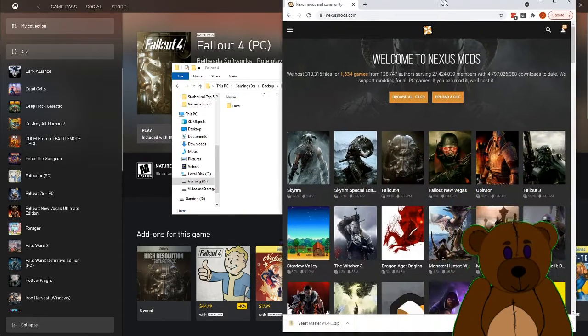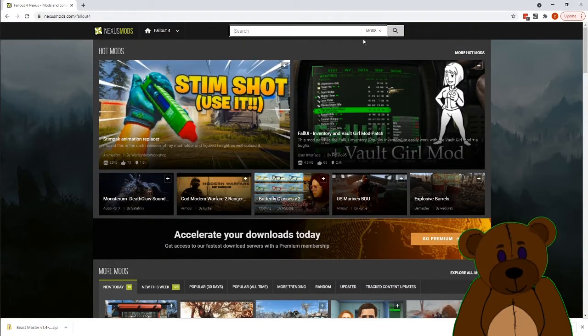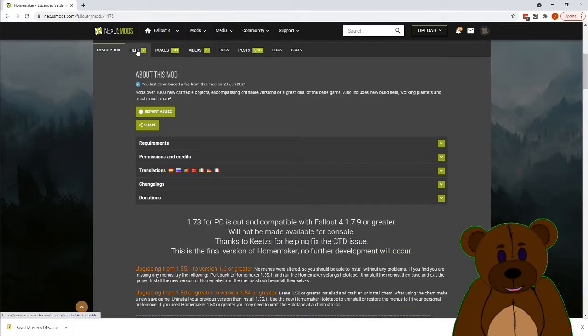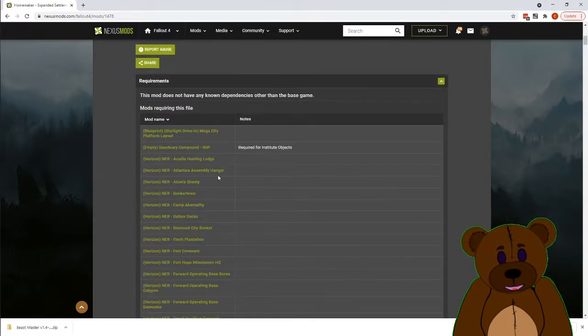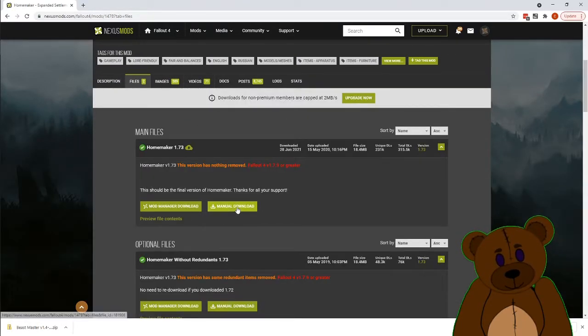Now that our backup is complete, we're going to go out to Nexus Mods like normal and search for Homemaker: Expand Settlements. Let's quickly check to make sure there are no DLC requirements — okay, this is just dependent on the base game, so we should be good. We want to make sure we only get the base mod, so we're going to manually download it.